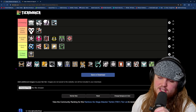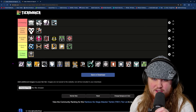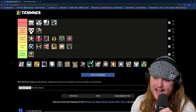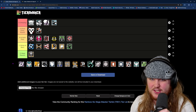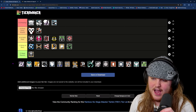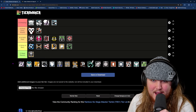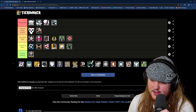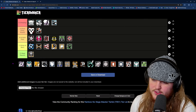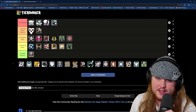Moving past Iyana, we have IQ, and IQ is unsurprisingly going in C tier. She's only useful for getting rid of electronic utility — if defenders don't bring electronic utility, her gadget is literally useless. And even in situations where her gadget is useful, you could probably get away with bringing another operator instead. IQ does have frag grenades now which helps, but generally her gadget is only going to be useful for clearing things like Valkyrie cameras or dealing with Solace. Those situations are so few and far between, so IQ doesn't deserve anything higher than C tier.